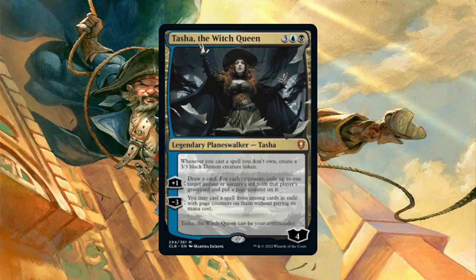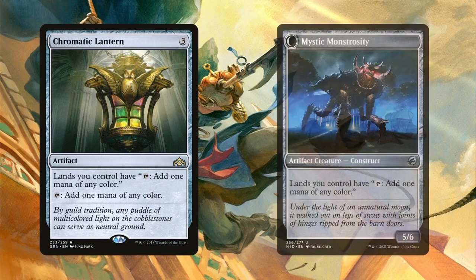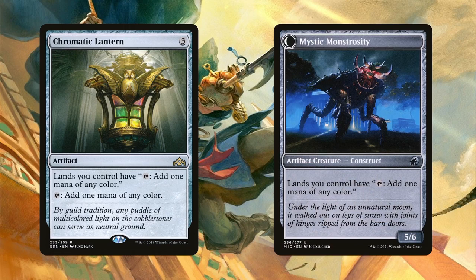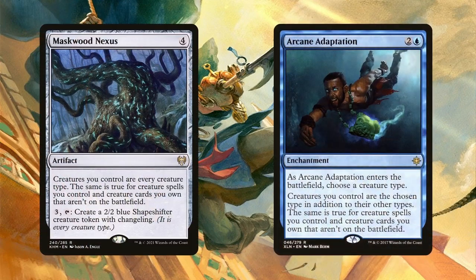Not only that, but Tasha herself allows us to steal cards. Her +1 has us draw a card and then exile an instant or sorcery from a graveyard with a page counter on it, and her -3 has us cast any card with a page counter on it from exile — super good here. Chromatic Lantern and Mystic Skull help bypass the problem of having to cast spells in the right colors, letting our lands tap for any color of mana. Maskwood Nexus and Arcane Adaptation help make all of the deck's creatures pirates, further making the most of not just Ramirez but all of the other lord effects in the deck — and Arcane Adaptation also helps Forerunner of the Coalition tutor for any creature.